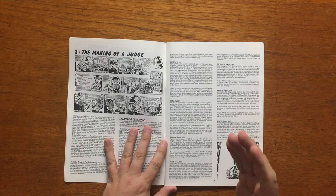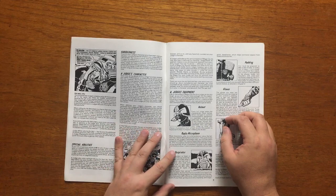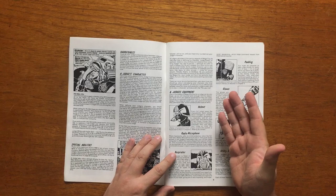The stats are percentile-based and are: initiative, combat skill, drive skill, tech skill, street skill, med skill and psi skill. Your initiative governs how many actions you take in a round. Combat skill is pretty self-explanatory. Drive skill governs your ability to pilot vehicles of all shapes and sizes.